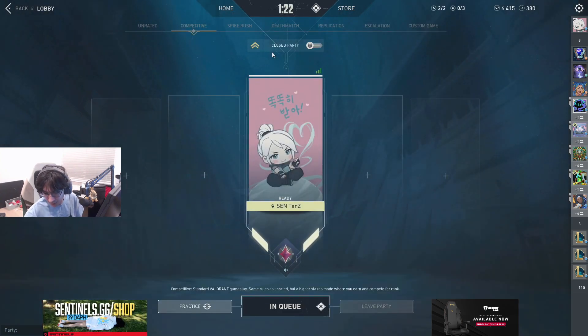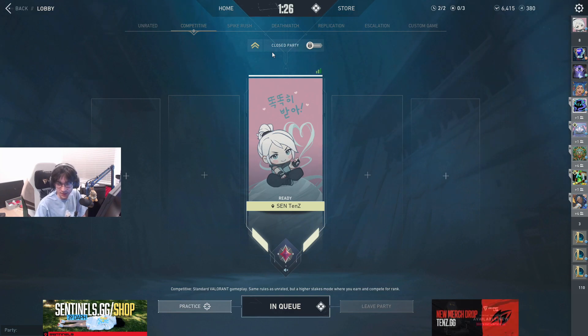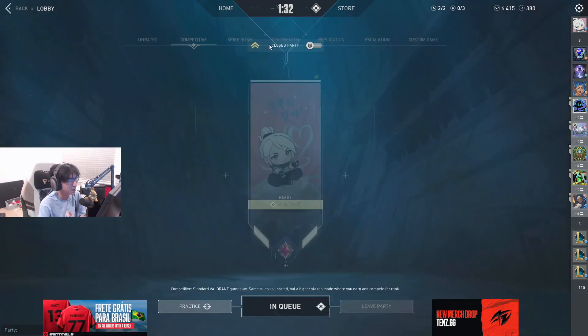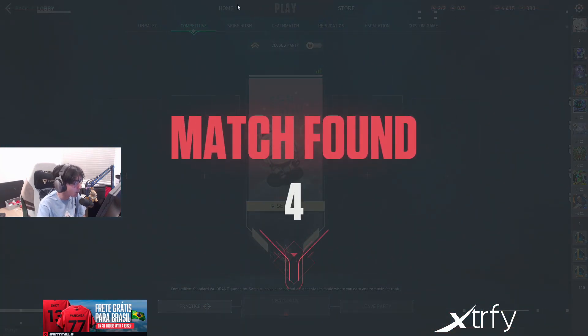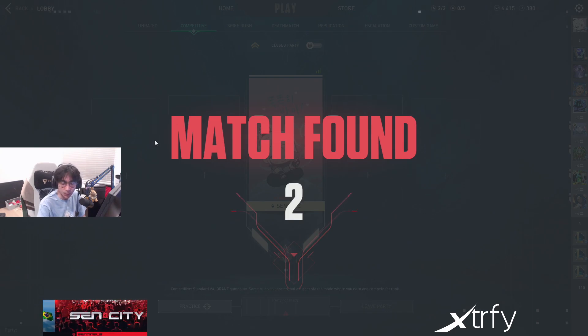My issue with the new menu — I think it looks fine, but the issue I have is when you're here, remember how you had little tabs like career, collection? Why do I now have to press home and then hit career, or home and then collection? It doesn't make sense why.